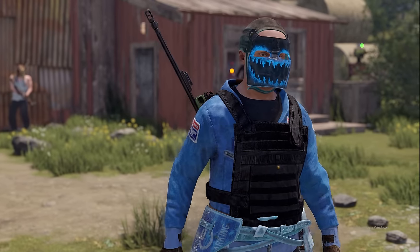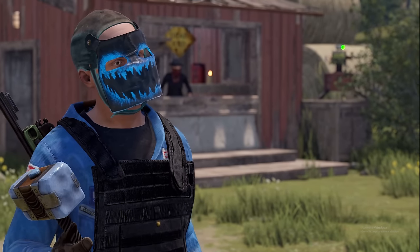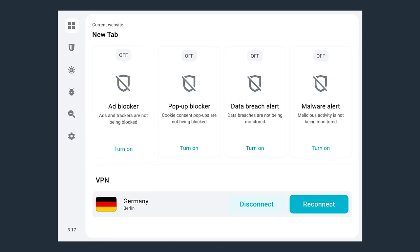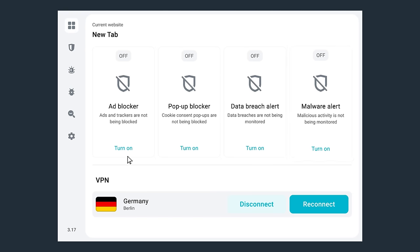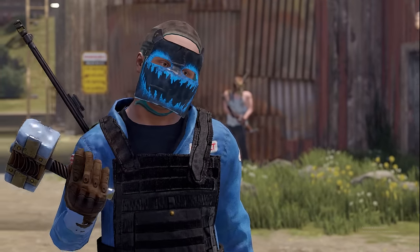A VPN encrypts your online data and helps you secure your personal information when you're on public Wi-Fi, which is a goldmine for hackers. When using Surfshark, the VPN masks your IP address and makes sure your city, country, and download history aren't linked to your identity. One of my favorite features of Surfshark is Clean Web, which blocks ads, trackers, malware, phishing attacks, and more — doubling as an online security program.